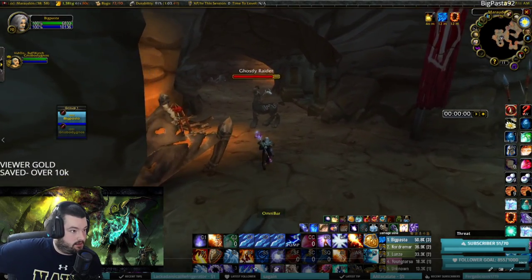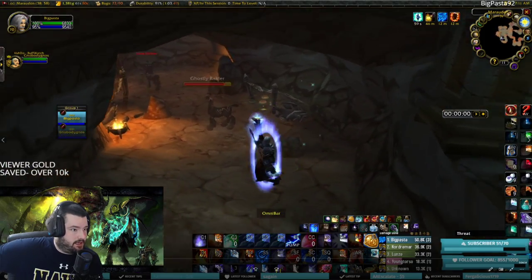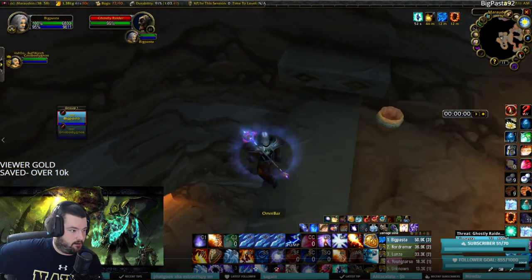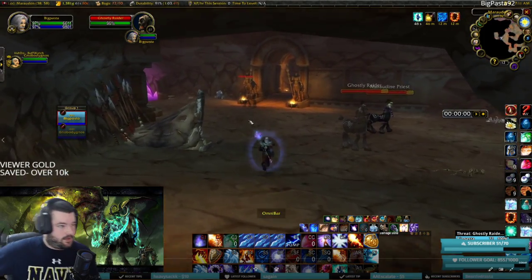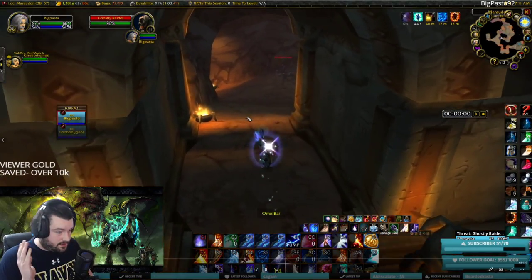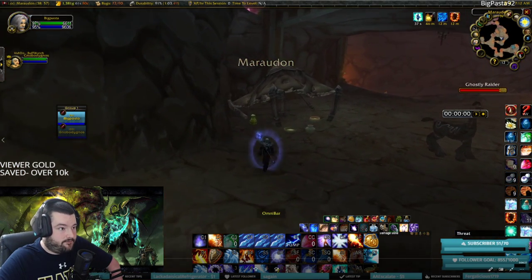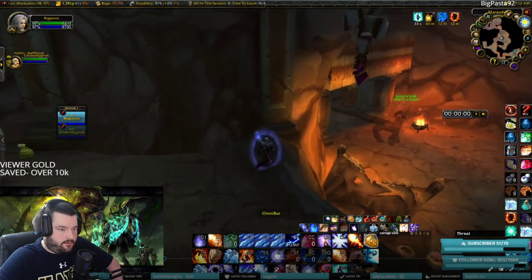Once you approach the gates of Maraudon, go straight in, drop down to the left of the bridge. You'll see some ghostly raider cow guys — don't worry about them. Cut through and drop down that little impasse, keep walking past these guys, they're of no consequence. If they aggro, pop an invisibility. Drop down over that staircase and go straight through the doorway between the purple and orange entrances, then cut left down the ramp.